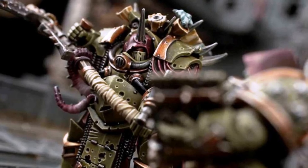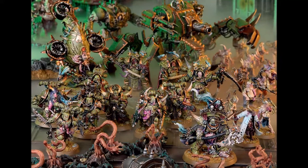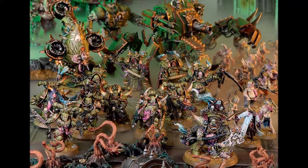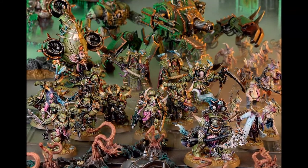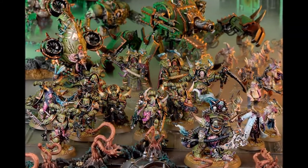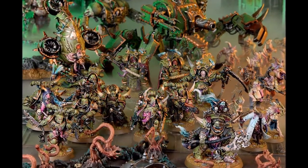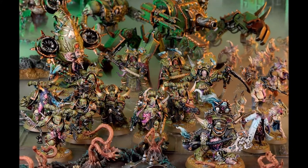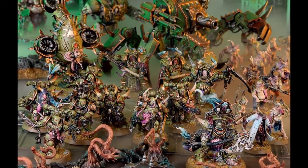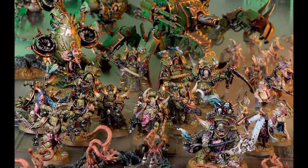Even though there are a lot of abilities that can enhance the Death Shroud Terminators, they are fairly durable on their own and can deal a lot of damage even at minimum strength. These units aren't only going to be usable in Death Guard armies — Chaos Space Marine and Chaos armies will all be fine fielding these Terminators. When facing Death Shroud Terminators, try to focus fire on them before targeting the characters they are protecting. Mortal wounds murder the Death Shrouds — a really good Smite could remove the whole unit in one go.